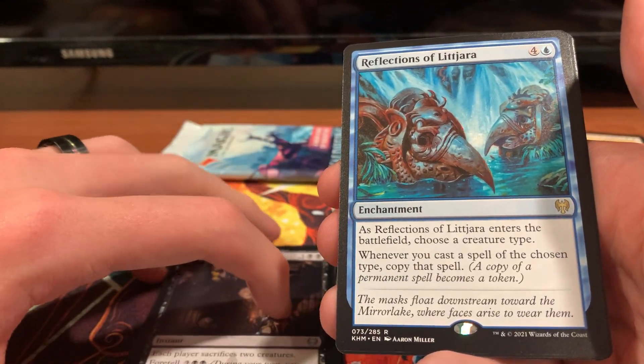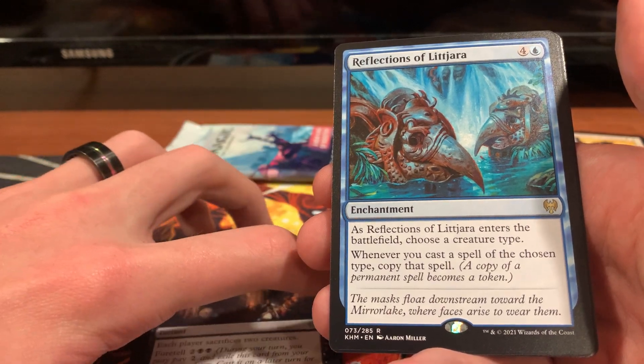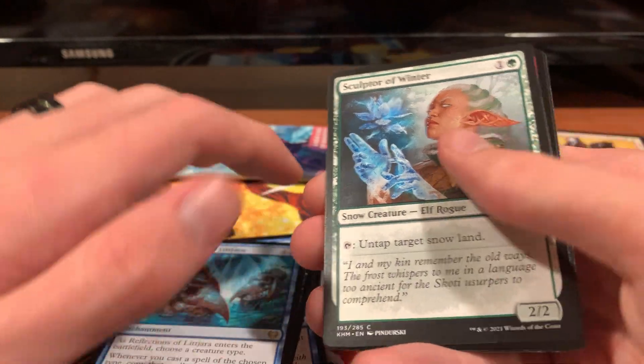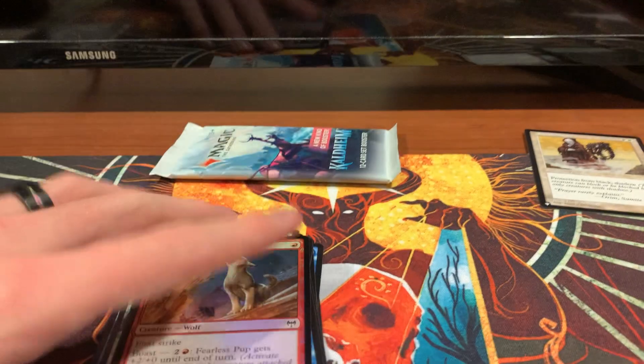Reflections of Lit Jara — whenever you cast a spell of a chosen type, you copy that spell. Very cool. We've also got a Sculptor of Winter, a Fearless Pup Hollow, and an advert token, which I'm just gonna tuck in the trash.